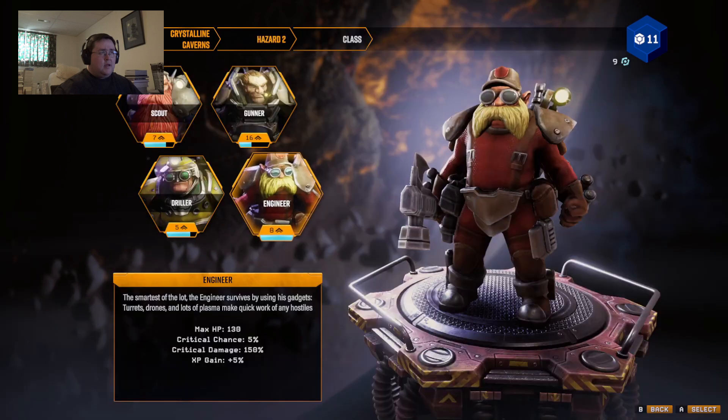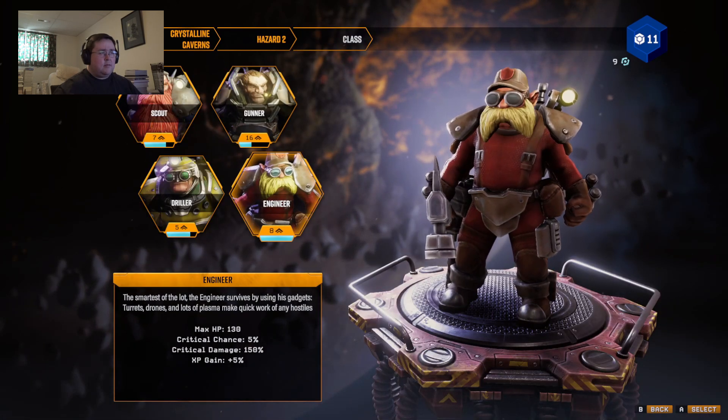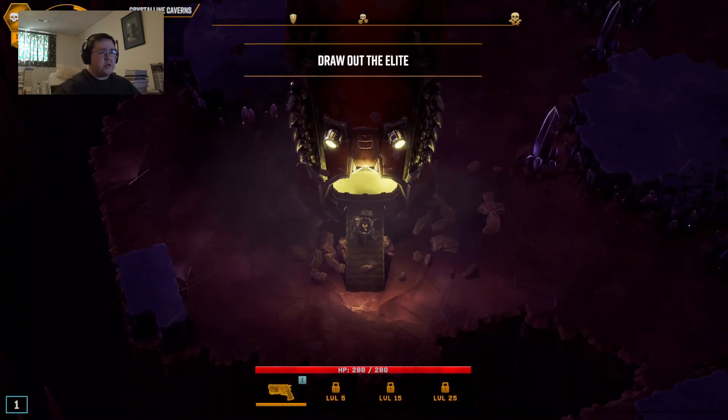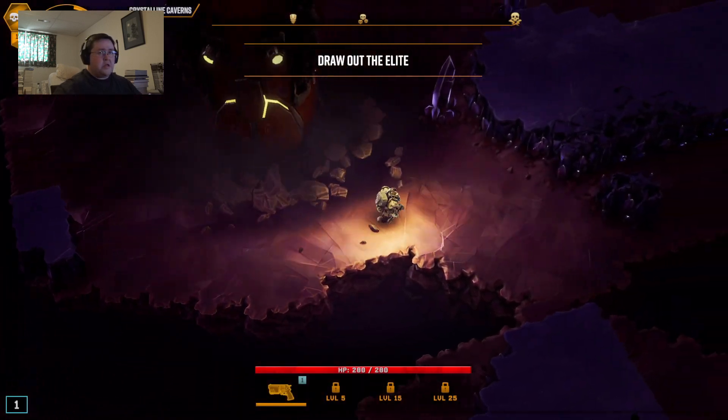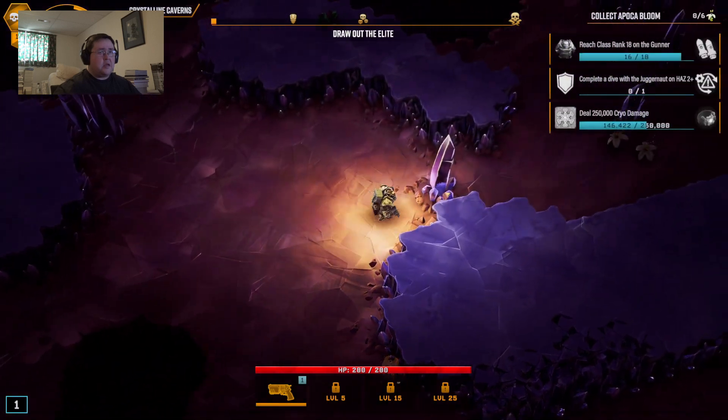Going to see some lovely crystals today. I do want to get more experience than the engineer, but steamroll anyone in your path. Find and eliminate the dreadnoughts — remember, you're on your own this time. There's no one to carry your body. Get back to the drop pod if you fail.